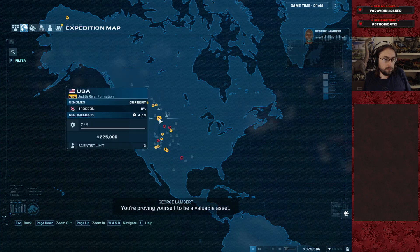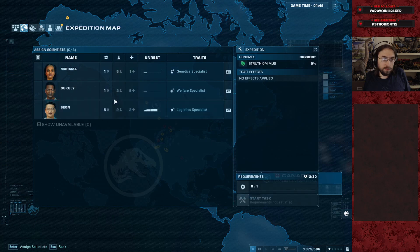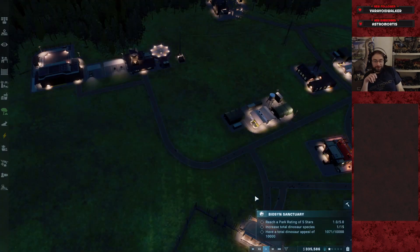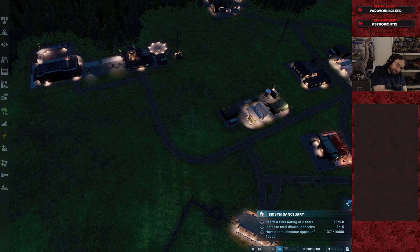An NPC voice line fired: 'You're proving yourself to be a valuable asset.' Thank you. Thank you for that interjection, very randomly. Probably it was the last bit left over from the contract, and that dialogue was saved for after the save state. Funny.